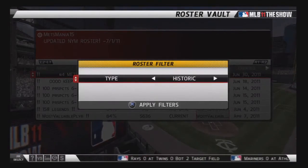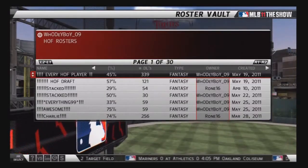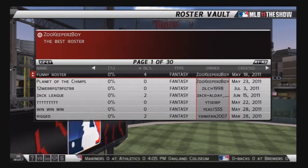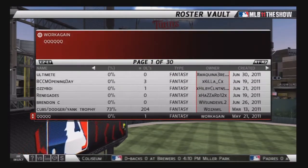Scroll over to owner filter fantasy. Hit square to filter in order. Go down to W until you find my name Wasimel. Select it and download it and save it to your hard drive.